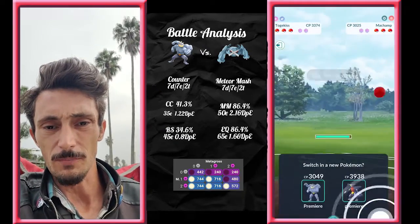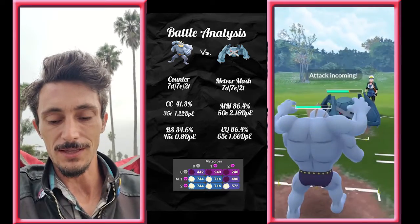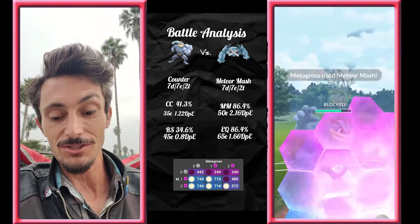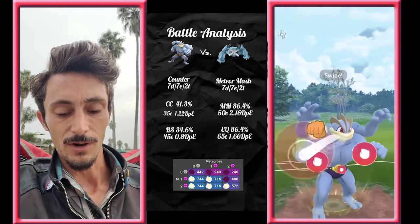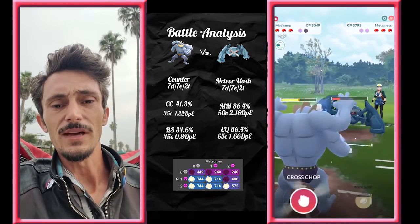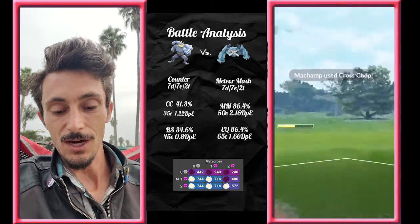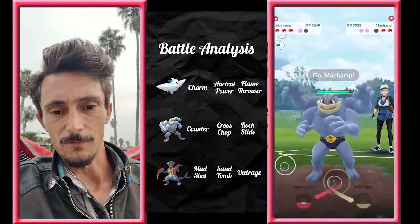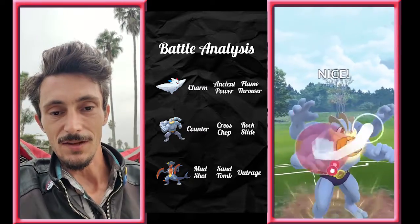Alright, so we got Togekiss into Machamp. He's gonna switch out immediately into Metagross and I'm gonna switch into my Machamp. Machamp's Cross Chops are gonna be doing 41.3% damage to a Metagross, but those Meteor Mashes are gonna be hitting you for 86.4% — 108 damage. That's insane. The Machamp-Metagross matchup basically means you have to shield once. The zero-shield scenario does come out close, so if you want a little bit of farm at the end you can decide not to shield — which would be very gutsy — but you'd end up with a couple HP on the Metagross at the end and can then farm with something else. We took that to the 1-0 shield, so that's why we ended up with a 7-7-2 rating.